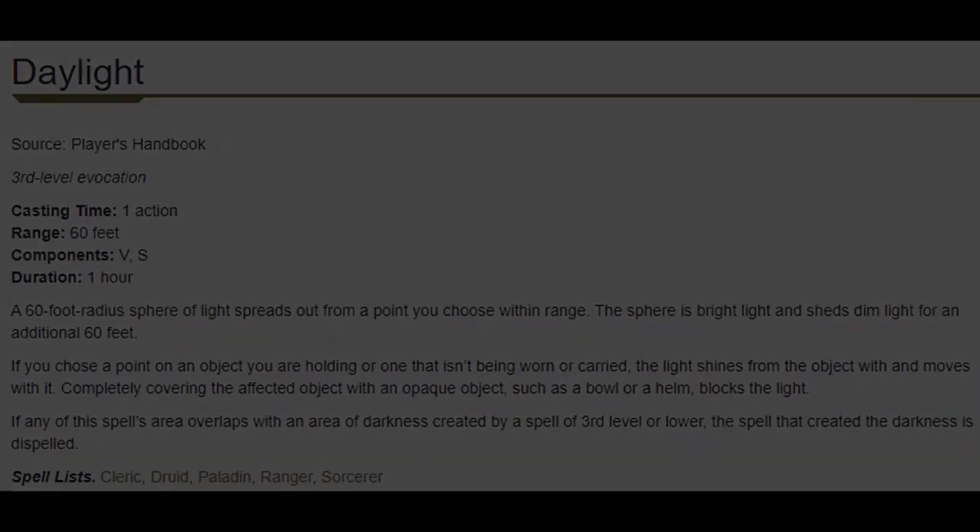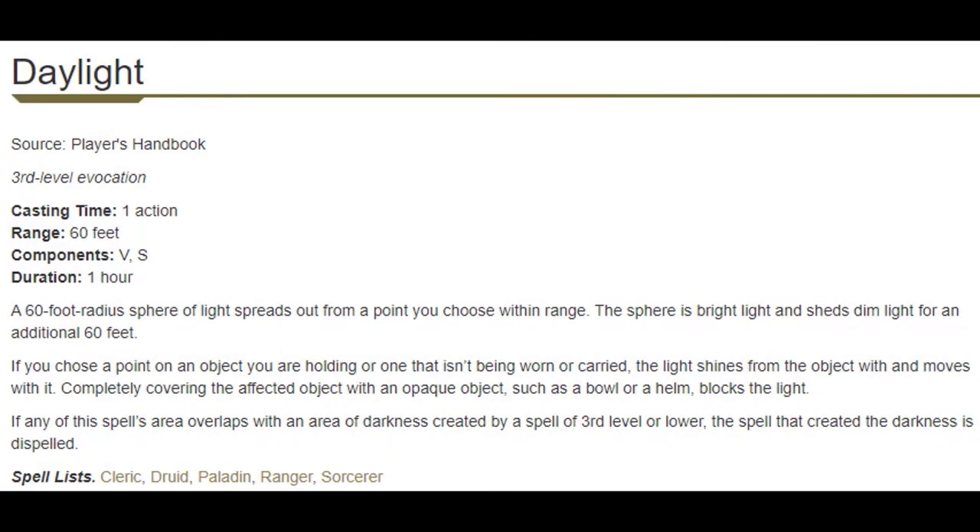Fireball is going to be useful at all levels. Even in our later levels where we have better spells, Fireball is still useful because it can use a bunch of our lower and mid-range spell slots. Daylight would be so much better if it actually created sunlight — instead it's just light. It does 60 feet bright light and 60 feet dim light, so it's essentially three times a light cantrip for a third level spell. It's a little unfortunate how often it's going to come up, but that doesn't mean never.